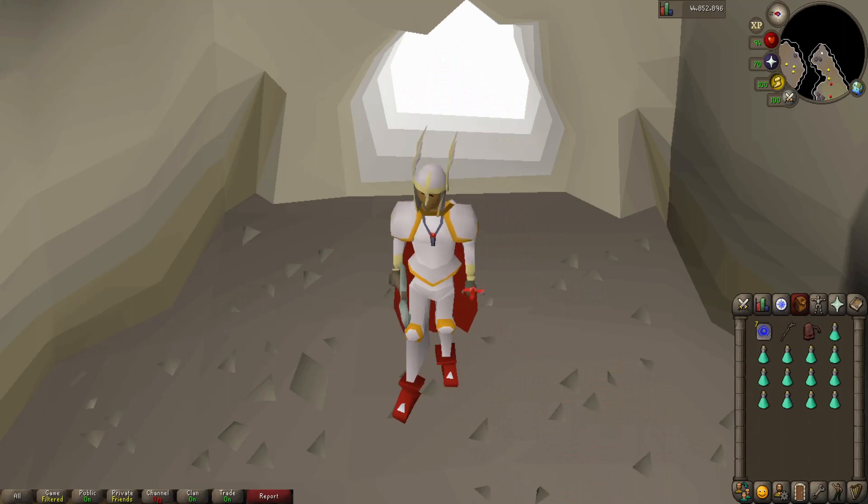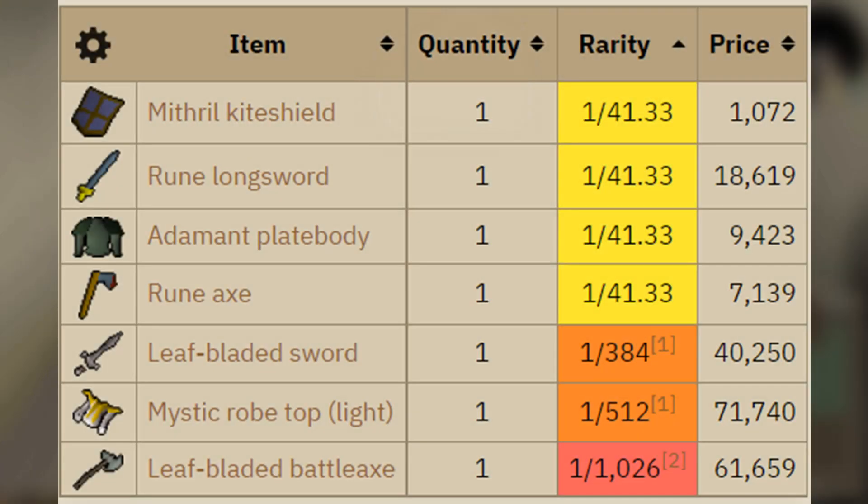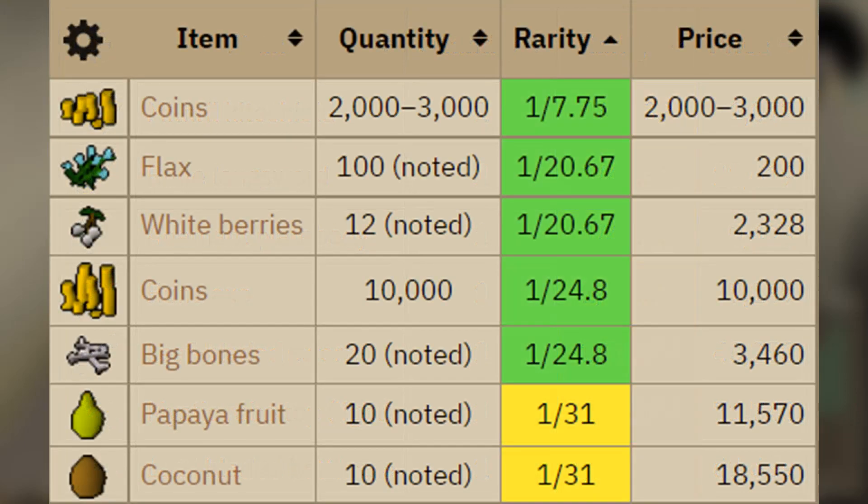Moving on to the loot, this monster just has some amazing loot for its 70 slayer requirement. The notable alchable drops are the rune longsword, the adamant plate body, the rune axe, and the leaf bladed sword. This monster is the only one that drops the leaf bladed battle axe, going for about 62k, and it drops the mystic robe top light which is about 70k. The main stackable drops that are extremely awesome are the coin drops — it can drop 10k stacks — as well as noted big bones, papaya fruits, coconuts, and white berries, which we'll all be picking up except the flax because really no one cares about flax.